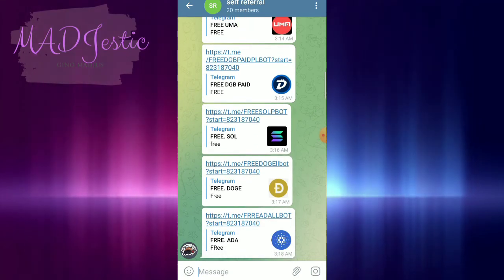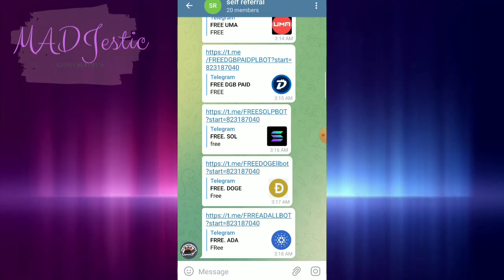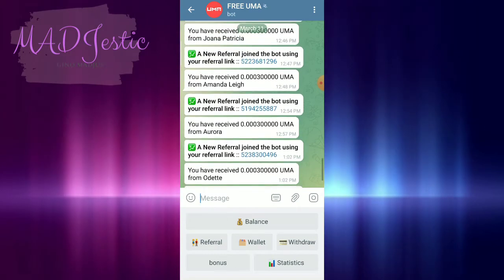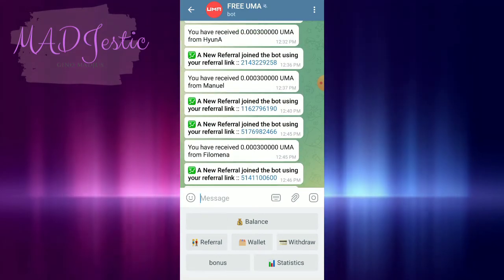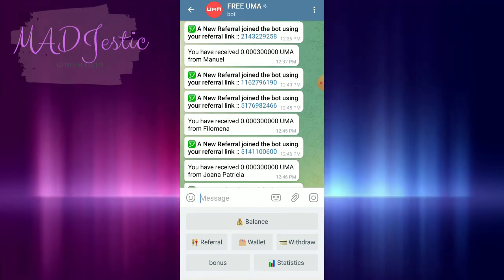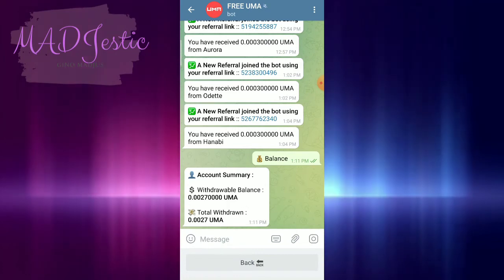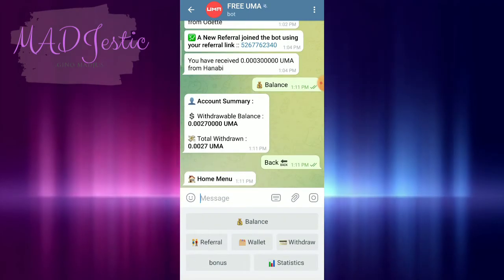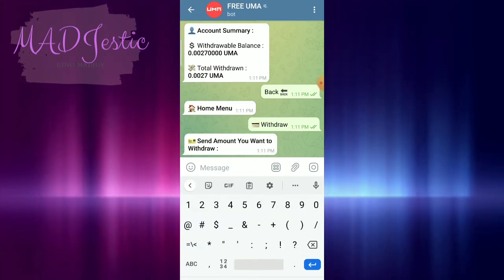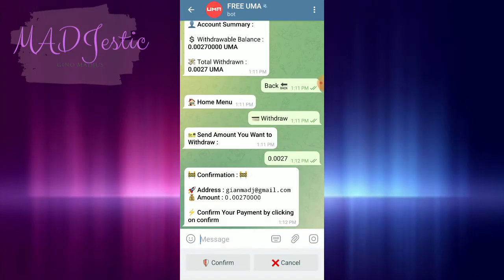I'll finish all of my self-referrals now and come back. I already finished all my referrals but I think I missed one — referral link 11627 — because I didn't receive any referral UMA for it. I'll check it later. You can withdraw any amount at any time. As you can see I already withdrew 0.0027 and now I'll try to withdraw another 0.0027. Let's click Confirm and see — it's processing.